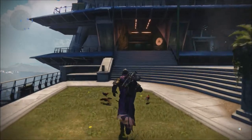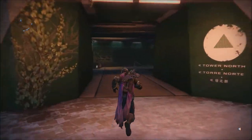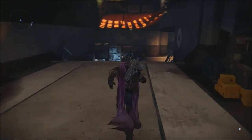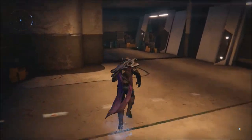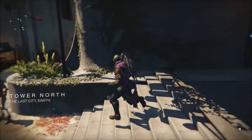So as you go up these stairs down the green hallway, you're going to see New Monarchy to the left, and Eva, the Armored Shader Vendor, to the right. So as you take them to the left, these are the stairs I'm talking about — New Monarchy to the left and Eva to the right.